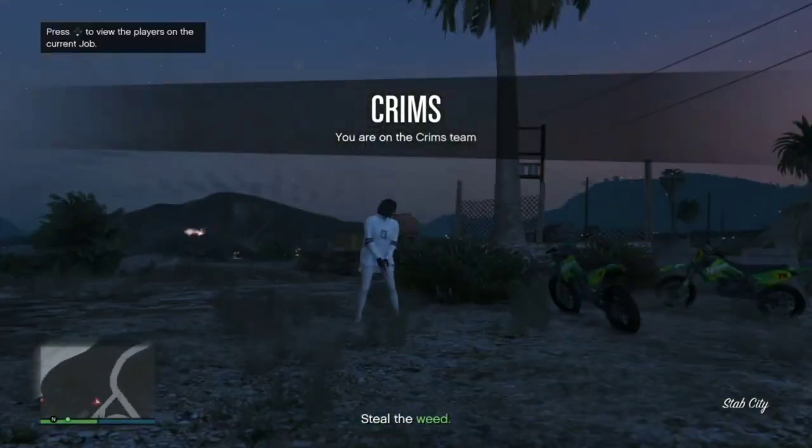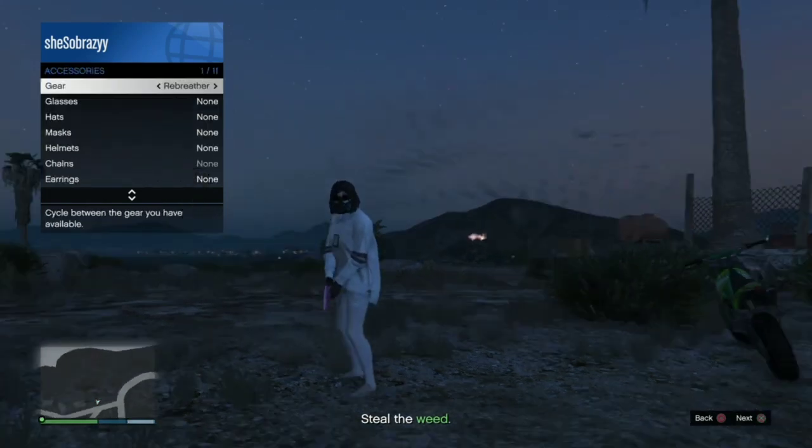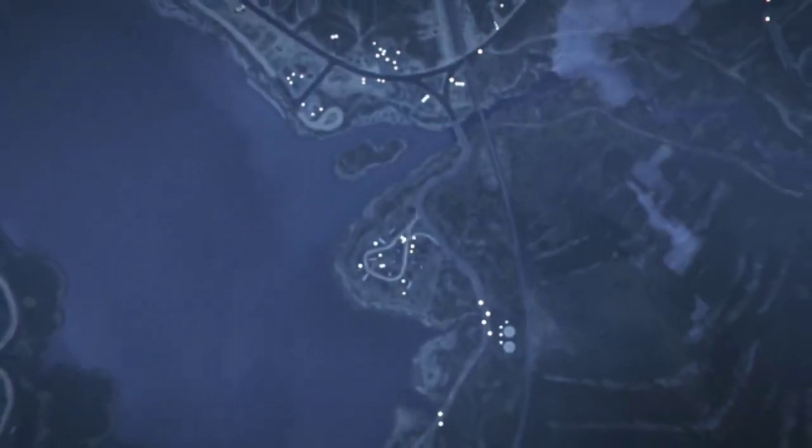Once the mission has started, all you're going to do is pull up your interaction menu, go to style, accessories, put on a rebreather, and quit this mission.